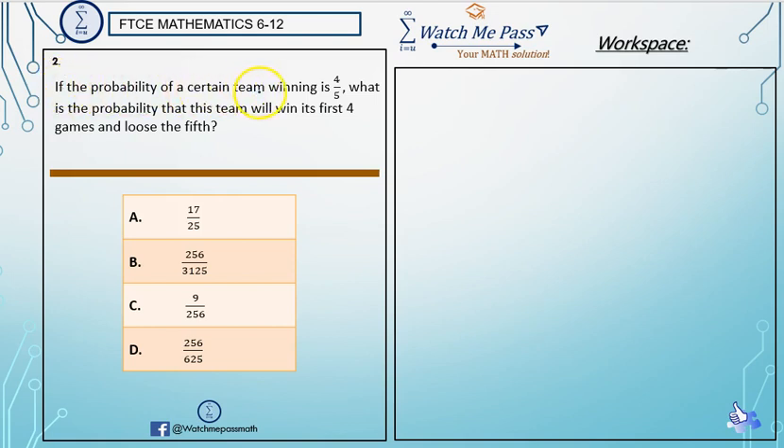If the probability of a certain team winning is four-fifths, what is the probability that this team will win its first four games and lose the fifth? So the team has won four out of five games, which means the team has lost one out of five games. If five games are played in total and the team has won four, then the team must have lost one.